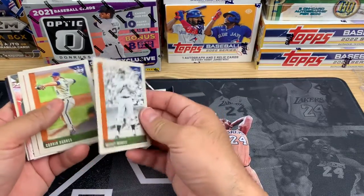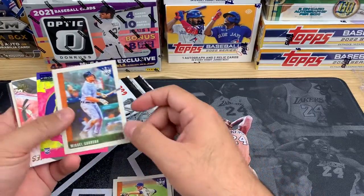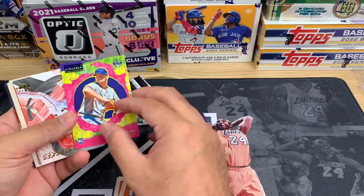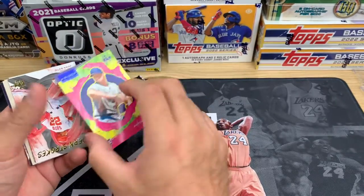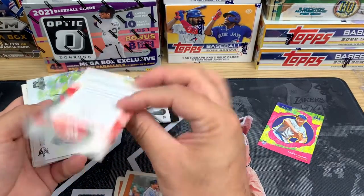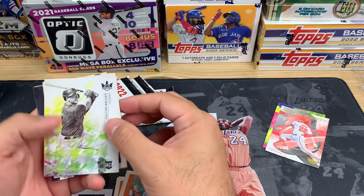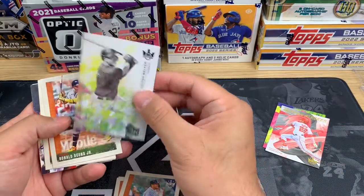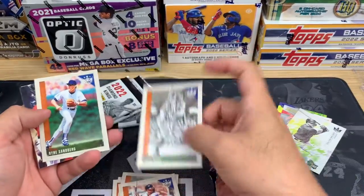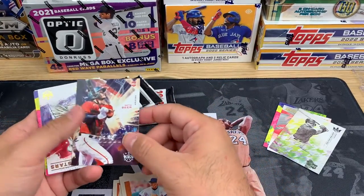We got a Mickey Mantle, looks like an insert. Corbin Burns, Gal Cabrera — we got an artist proof, that's pretty nice. Aaron Ashby, that's a nice one. Modest Strokes, Juan Soto — not numbered. Colton Walker rookie card, I'll take it. Ronald Acuna base, Babe Ruth base, Ryan Sandberg base, Seth Beer rookie.